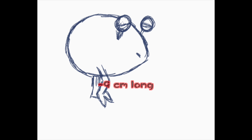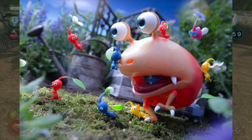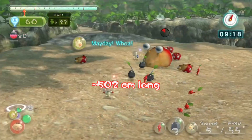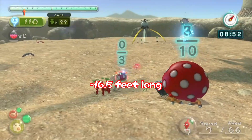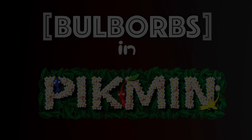Bulborbs are about 9 centimeters in length, making them roughly the size of a large mouse. This means they tower over Pikmin, who are only 2.9 centimeters tall. If Pikmin were human size with an average height of 162 centimeters, Bulborbs would be 502 centimeters. For those who prefer the Imperial system, that would be about 16.5 feet — longer than the average car if they were in our scale. Fortunately, they are only small little dudes, but they do have a big appetite.